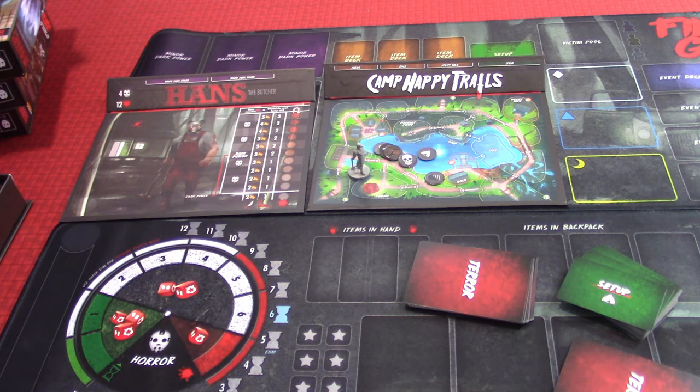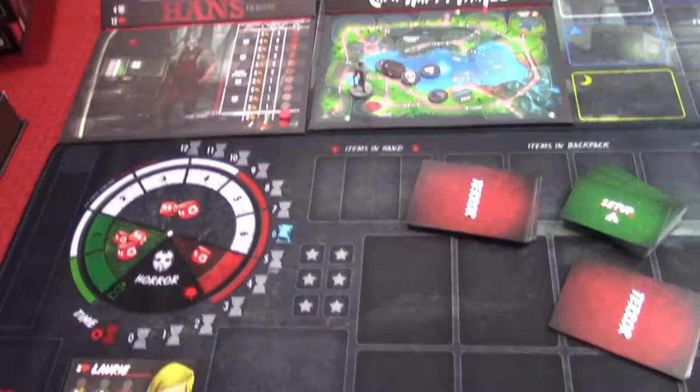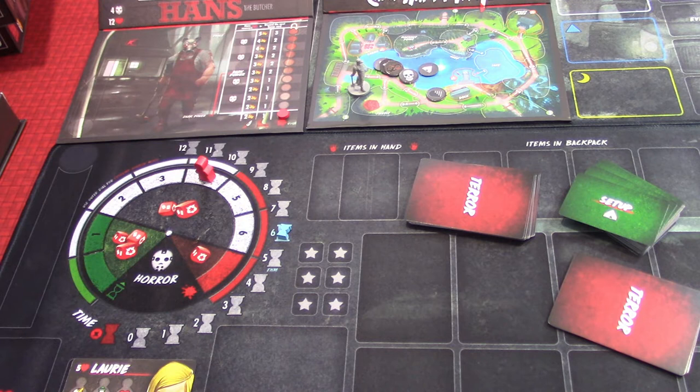We're going to take some markers and place them down. The bloodlust marker — the little red marker — goes right here; that's where it starts. Then the time marker is going to start on the sixth right here. We've got some dice. There's also a token that's supposed to mark the tarot track — the horror marker right here. It's going to start on four, which means Hans is right there on the four space.